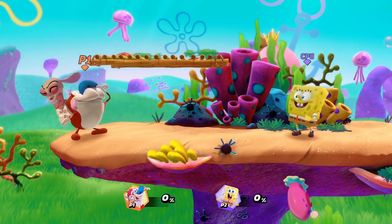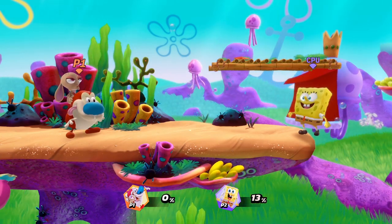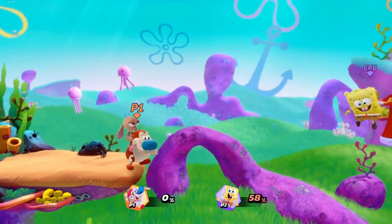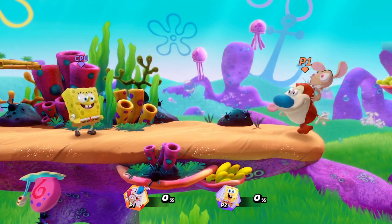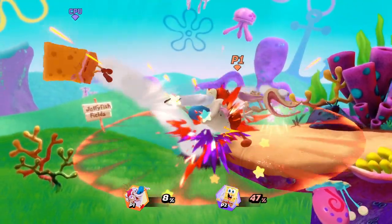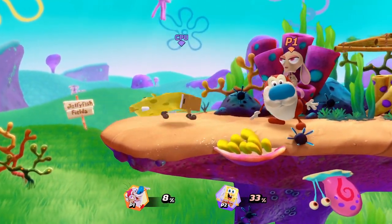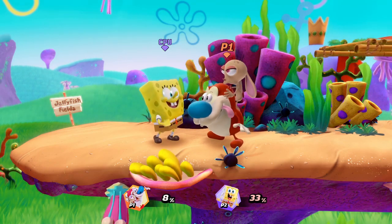Moving on to dash attacks. Normal dash attack isn't too bad — at low percent you can use it to combo into basically anything. I prefer using Strong Dash Attack because it confirms into Neutral Strong, which is good for a kill move. It can kill pretty early off stage — I've killed people as low as 70 on the edge with it. Moving on to throws: Up Throw is pretty good for combos into Up Air at low percent. Down Throw is pretty good for leading into dash attacks which can lead into strong attacks. Forward Throw sends kind of the same way as Down Throw, so you can use it to tech chase, lead into dash attack, or even tech chase with a waft if you have a fart stored, which is very powerful.